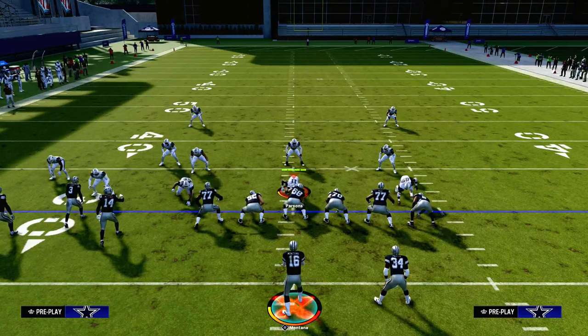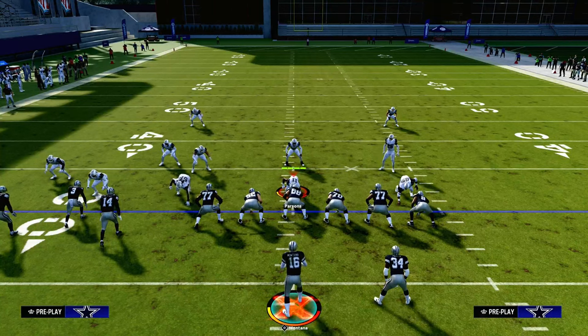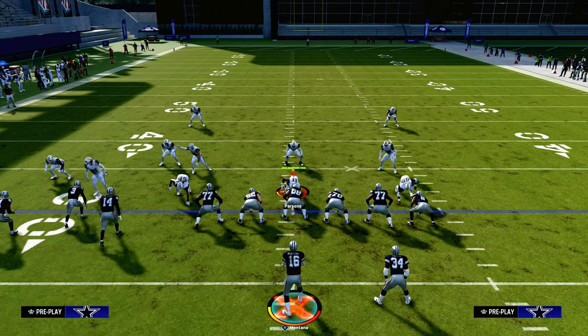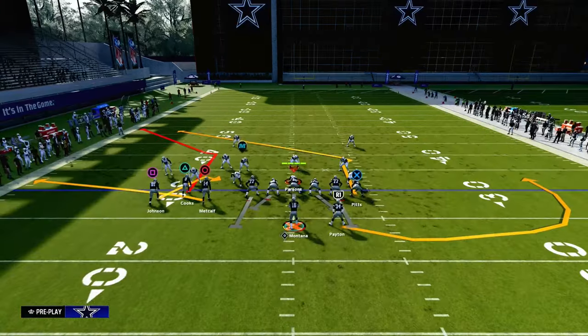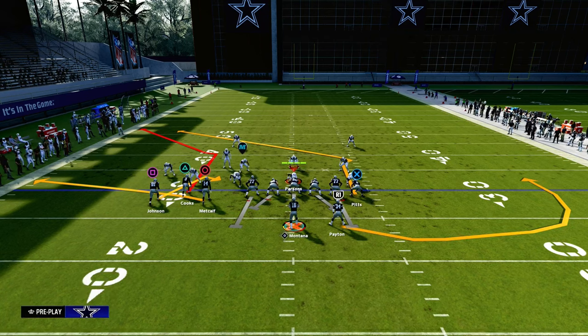If you want to get my entire Green Bay Packers offensive ebook, it's got Bunch Tite, Trip Tite, a lot of stuff in there. Make sure you join the Patreon. We're actually going to be updating this ebook now that we have Hot Route Master in Madden and our full route tree to make this offense really effective. The link is going to be down in the description below. The setup for this is really simple.